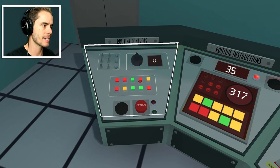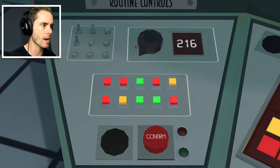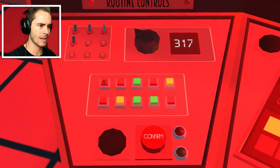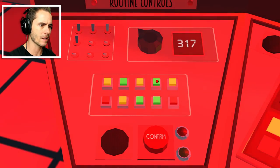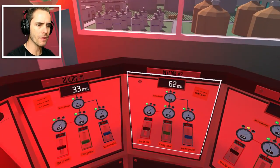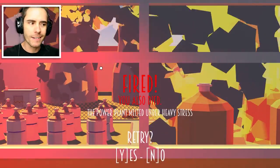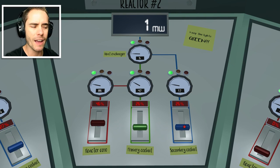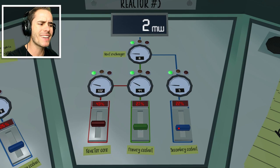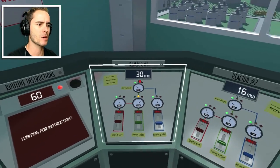Here it is. Down — these three are down. 137... sorry, it was 107. Sorry, 317. Green, yellow — the rest were yellow. Red, red, yellow, green — confirm. The power plant melted under heavy stress. Everything was green! Did someone make this game to make a point about how hard this job is? Some guy got home from his nuclear power plant job and was like, 'No one gets me — I'm gonna make a game so people realize holy shit, this job is actually really hard.'